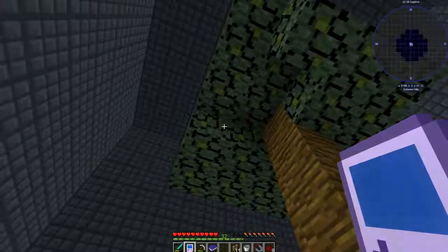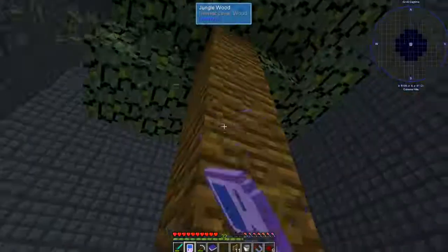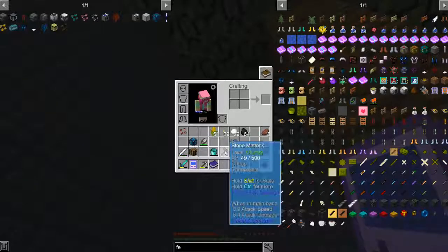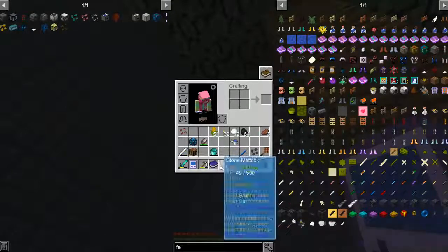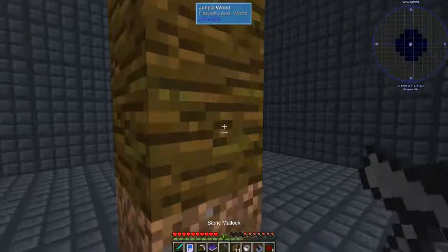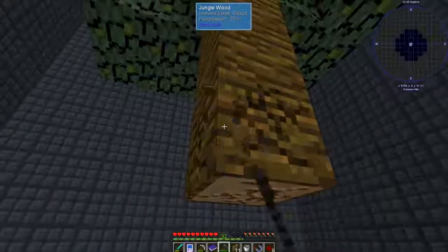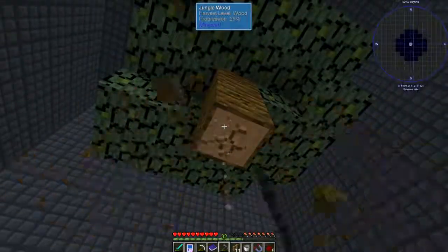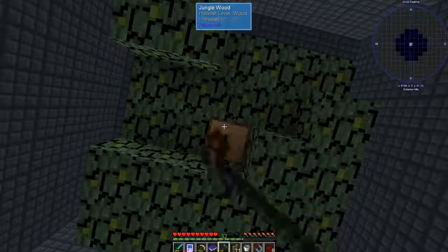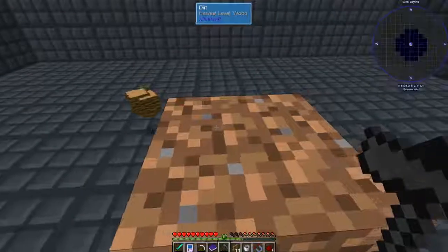If we need something from a certain tree we could just come in here and grow it, but that is not why I kept this area. I'm just going to chop this down because we don't need it - I wanted to get vines but obviously there's none on here. I figured that wasn't going to work.